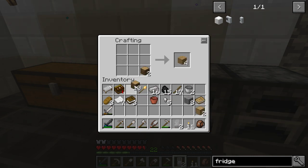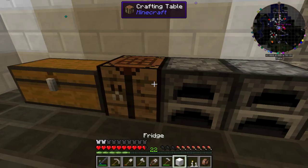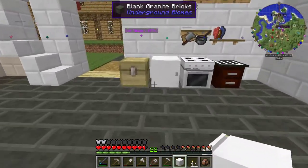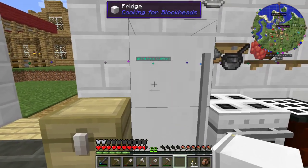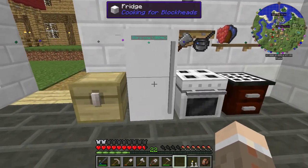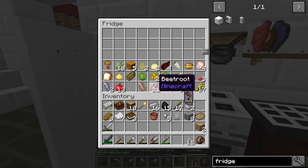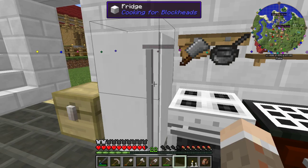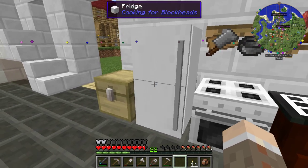I do already have one. So if I just do this, it'll give me another fridge. If I put the fridge on top of the other fridge, I've got a regular normal-looking fridge. It created a — oh! I love it, look at that! Oh my gosh, and both doors open. Sweet! That is so cool.